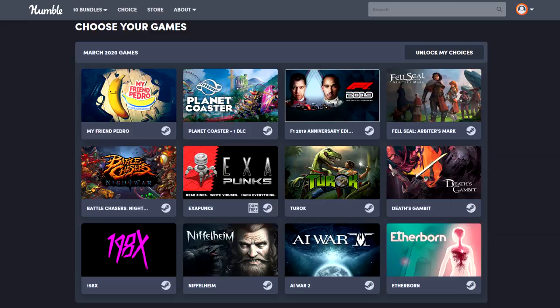We've got My Friend Pedro, Planet Coaster with one DLC, F1 2019 Anniversary Edition, Fel Seal: Arbiter's Mark, Battle Chasers: Night War, Exapunks, Turok, Death's Gambit, 1980X, Niflheim, AI War 2, and Aetherborn. I do currently have Planet Coaster and AI War 2 in my library. I'm definitely excited to snag this bundle, so without any further ado, let's jump into it and take a look at the actual games.